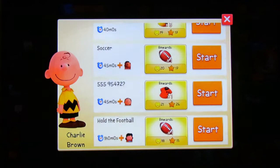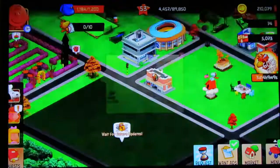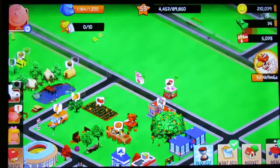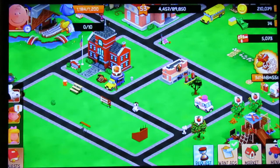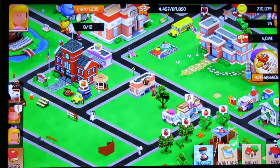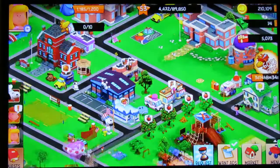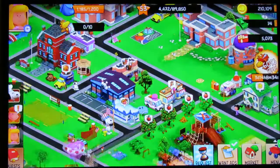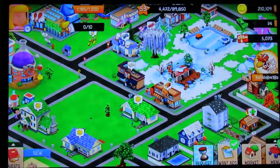One of the items I need is a strawberry dessert for the water tower, so let's get Charlie Brown back in the store. Then we'll go to the other store and have Lila collect her milk. Let's start collecting some lint, everyone, because I've got to get another Thanksgiving dinner.